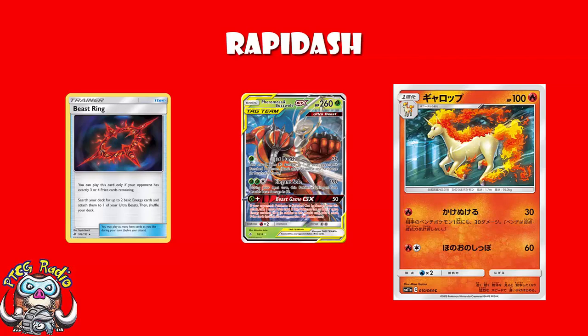That was the point of Pheromosa and Buzzwole — using Elegant Soul for 190, using Beast Game GX to do 50 damage and try to get KOs so that you could take an extra prize card, or, if you could get a lot of energy on there, taking three extra prize cards.